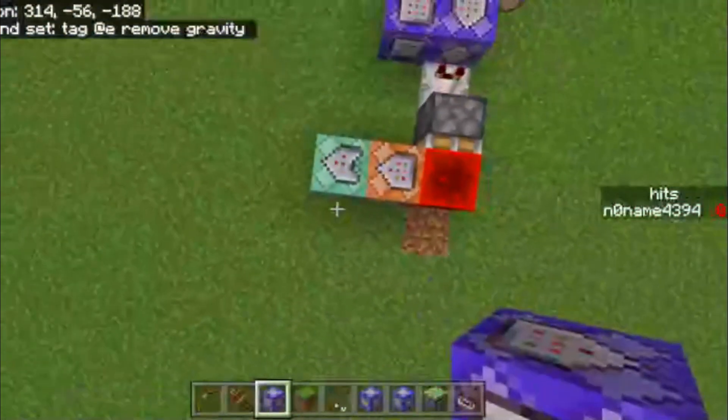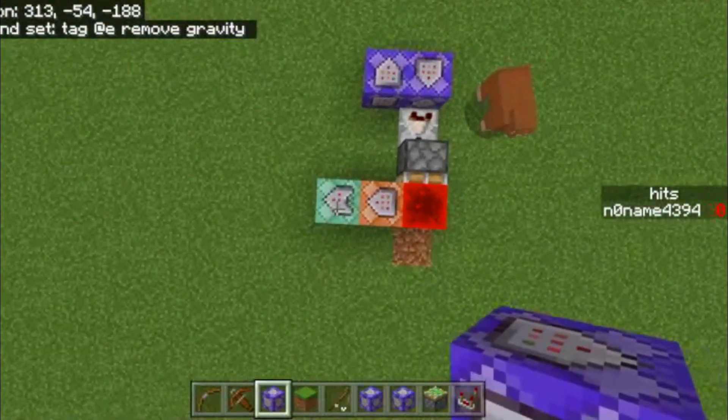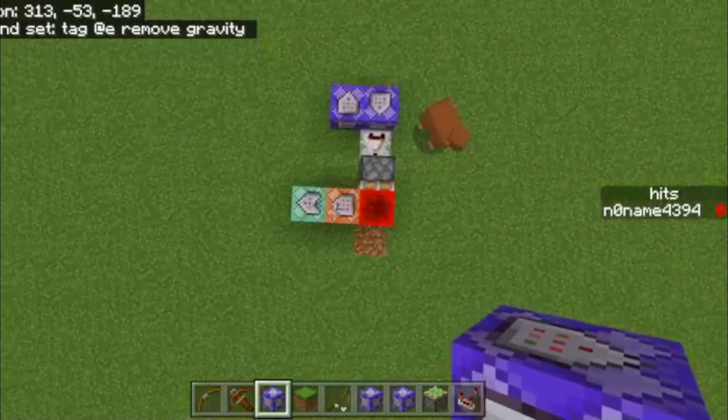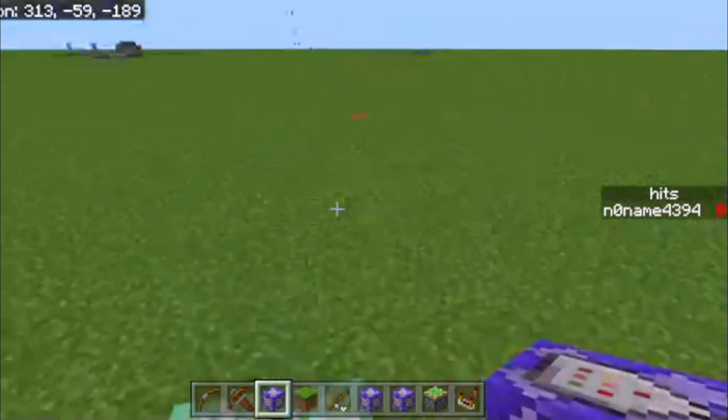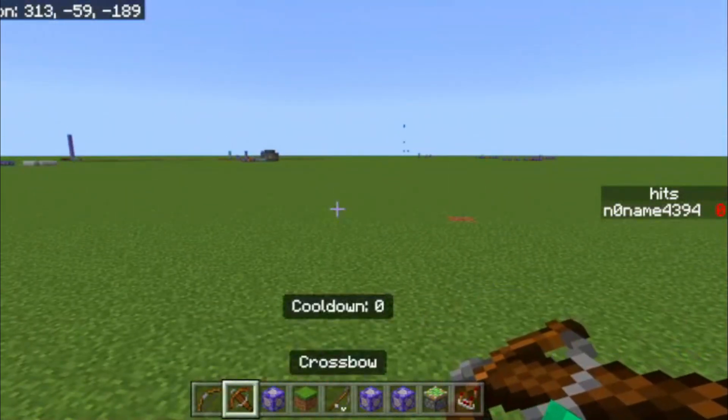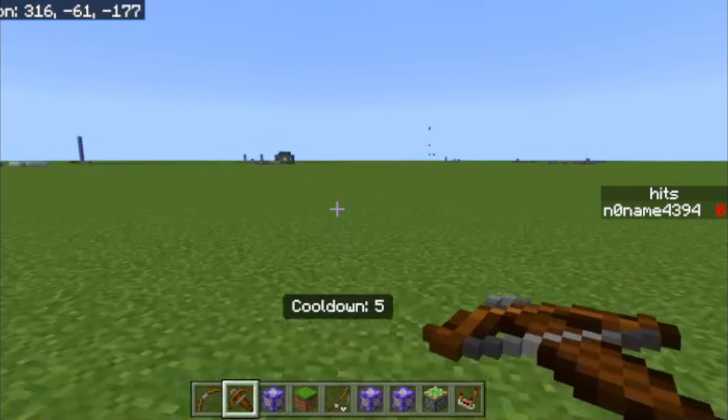Note that this tutorial only works for single player, so you can't have two players with the gravity gun. It's important those command blocks look like that. If you want to get a grapple gun, watch the video linked on screen right now.